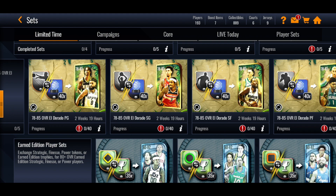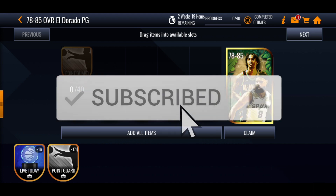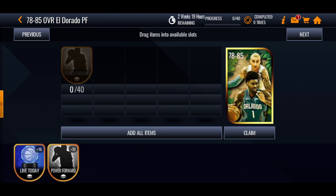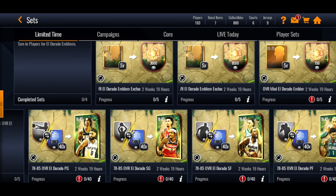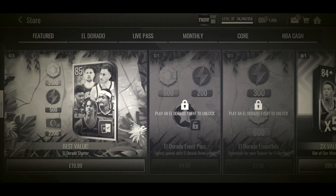Trading in gold players that you might have saved up on your bench is a nice way to save inventory space. Then you've got extra packs where you can trade in 40 position tokens or Live Today trophies to get a 78 to 85 overall pack — you might even have a chance of getting the masters. There's a different pack for each position so a shooting guard pack for shooting guards, small forward pack for small forwards. Lots of people might have many of these saved up, and since inventory space has been an issue, these sets are there to help you clear out bench space.